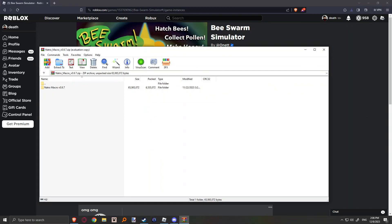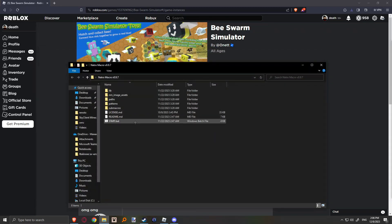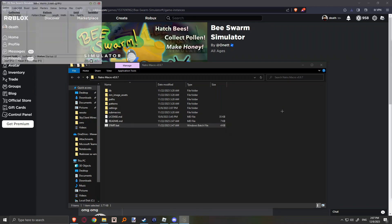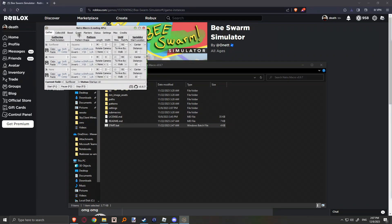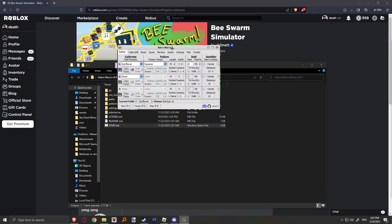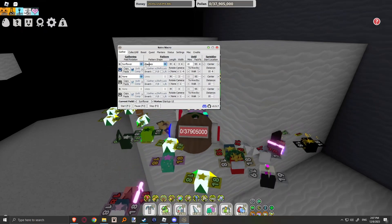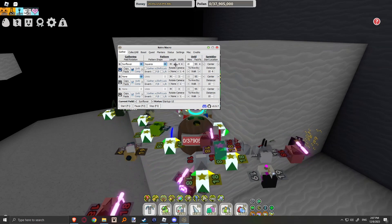You wanna put that on your desktop and click Start. It's gonna load up like this. And now if you, for example, wanna farm Sunflower with squares.